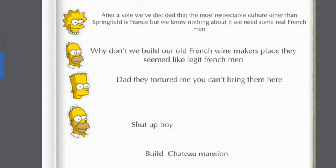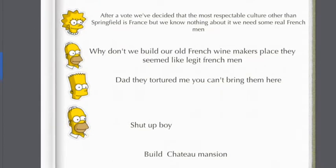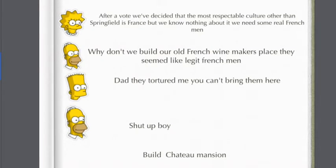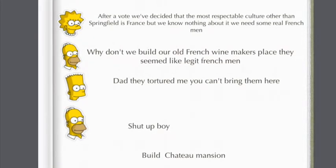After that task is done, Lisa says: 'After a vote, we've decided the most respectable culture, other than Springfield, is France. But we know nothing about it — we need some real Frenchmen.' Homer says: 'Why don't we build our old French winemaker's place? They seem like legitimate Frenchmen.' Bart says: 'Dad, they tortured me — you can't bring them here.' Homer says: 'Shut up, boy.' Then we have the task: build Chateau Mansion.